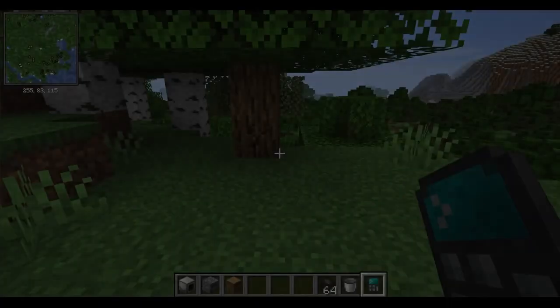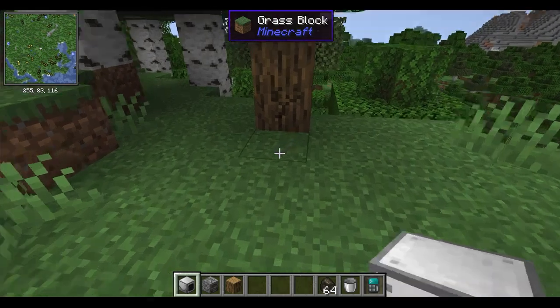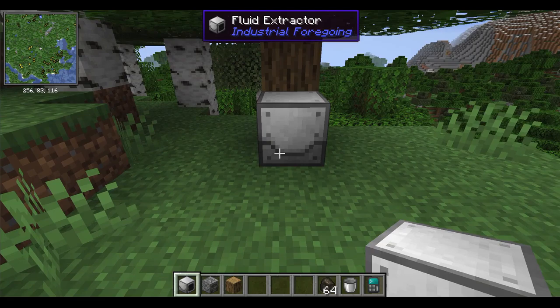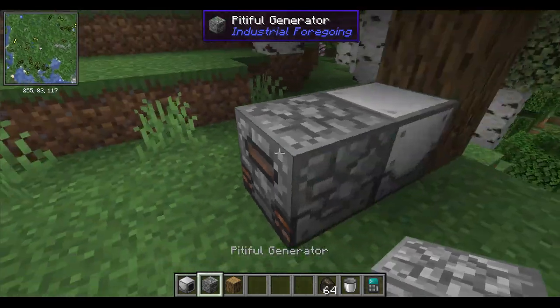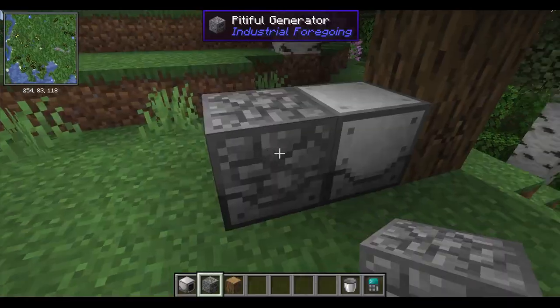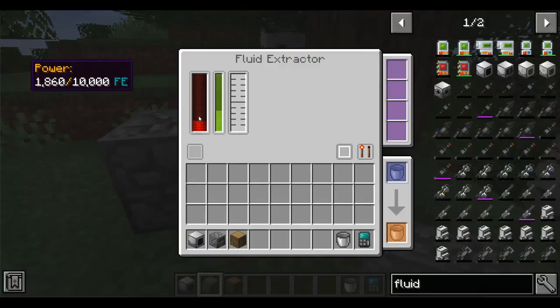Let's get it running now. The working part of the fluid extractor is black, and the device must be placed facing a log, as this is where it operates. Now let's place the pitiful generator next to it and supply it with fuel. The device is now powered and the latex production has begun.